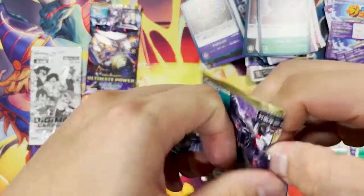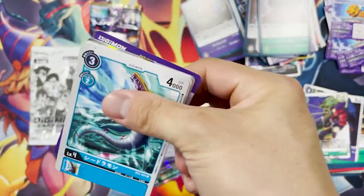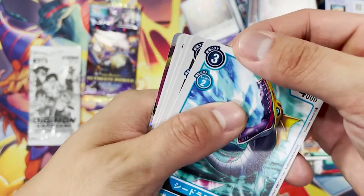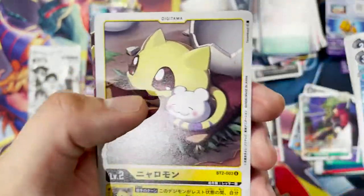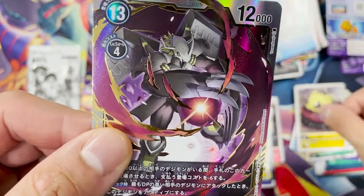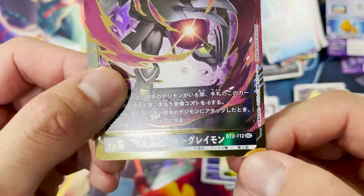I feel so tempted to just cut it all open — maybe for the next box I'll just do that. Oh, spoiler — something shiny in the back. Very, very good. That's the uncommon. And — oh! Secret rare! Oh, secret rare!